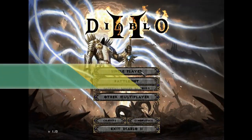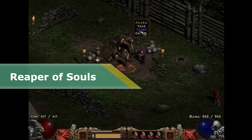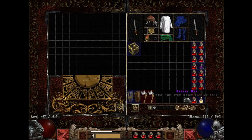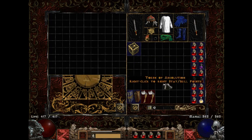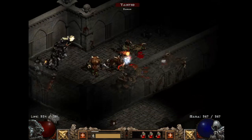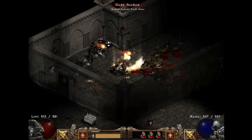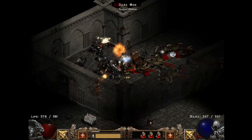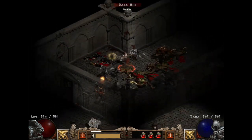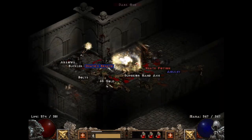Reaper of Souls — this is a confusing name, I give them that, especially when you try to search for info or for videos, because everything leads to the Diablo 3 expansion. Here you will find countless new items, new UI, new maps and of course new skills. Also the maximum level is increased to 150 and maximum skill level is set to 50, so this mod is obviously oriented at the end game, and that is awesome.